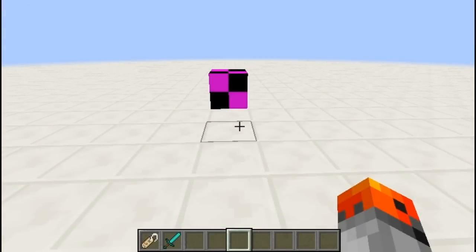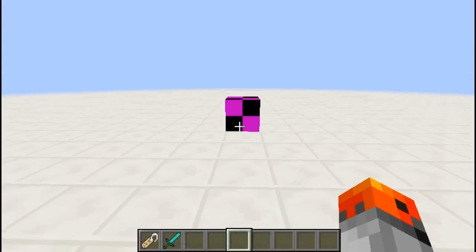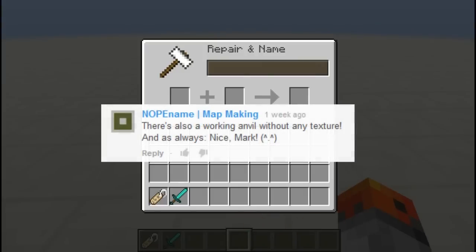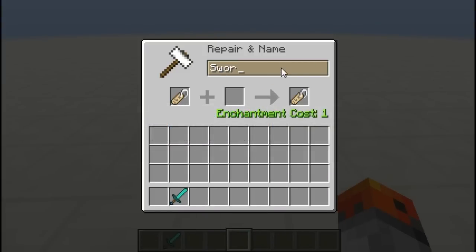Number 3. Can you guess what block this is? It's not a locked chest — it's actually an anvil. It works just like a normal anvil, and yeah, that's cool.